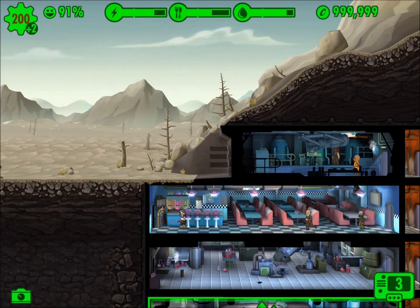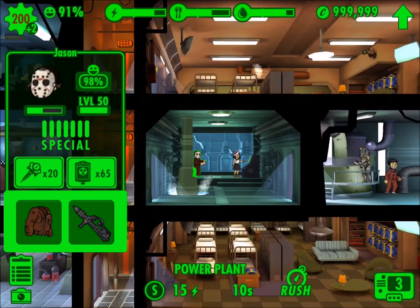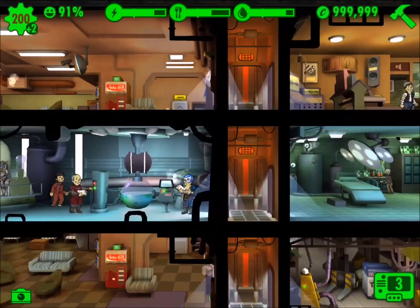That is a simple, easy way to dominate Deathclaw every single time, but you have to know the path they're going to take and have your dwellers prepared in advance. Also make sure after the battle you go back and heal them up to full health, because if you don't and you get another Deathclaw attack relatively soon, they will die before you get a chance.